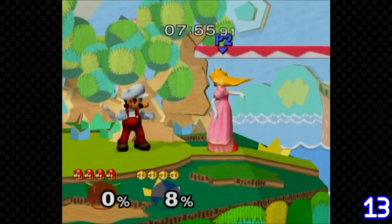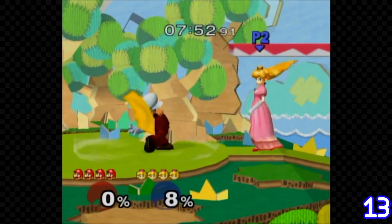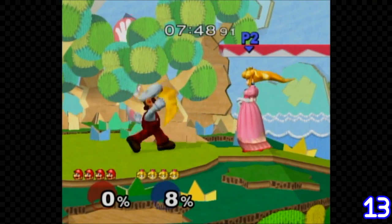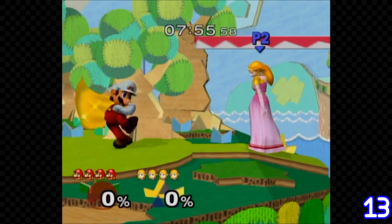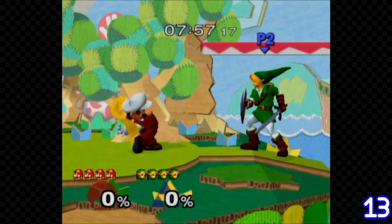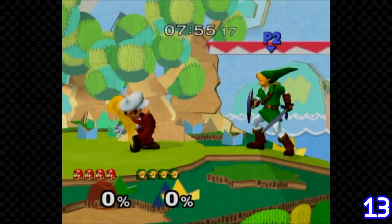Did you know that wind boxes actually existed in Melee? Well, sorta. Mario's cape and Ganondorf's up tilt have somewhat of a wind box. If you use these moves on characters like Peach and Zelda, their dress and hair will softly flow through the air. It's quite useless, but pretty cool.